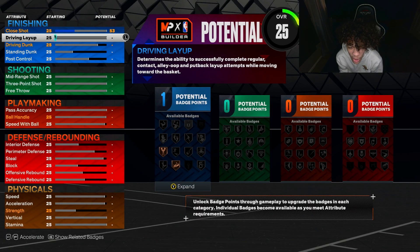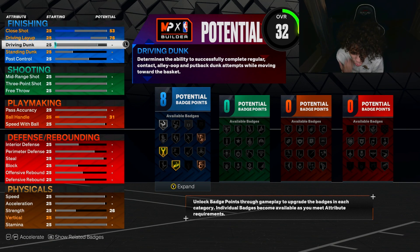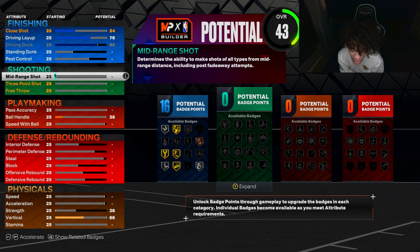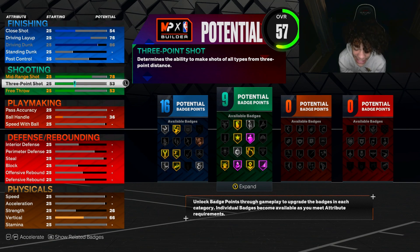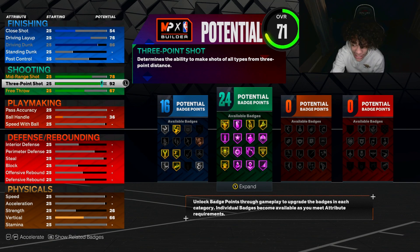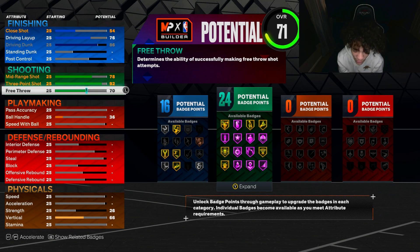My body shape I go with compact because I like my player skinny. For close shot you want a 53 — close shot doesn't really matter. Driving layup at 76 — we get Giant Slayer gold, Fearless Finisher on bronze, and Acrobat on silver. What makes this build so good is the driving dunk — with the lowest wingspan it only goes up to 86, and that's all you need for a guard. For mid-range go with 78 — really just for the badges. Three-pointer go with 92 so we get Limitless Range on gold.